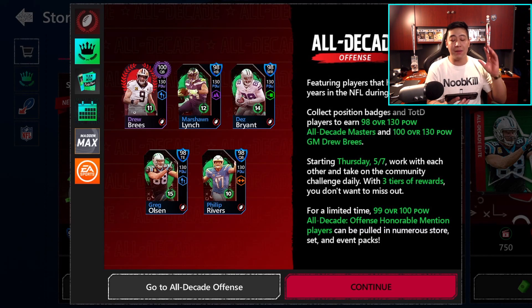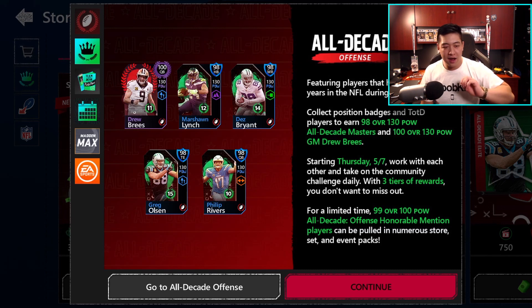There are other 98 overall 130 power guys — eight of them in total, eight positions. You got Marshawn Lynch, Dez Bryant, Greg Olsen, and Phillip Rivers right here. Remember to log in tomorrow, because tomorrow is going to be the community challenge. It starts right at Batch Drop basically, and there are going to be three tier levels. The goals are 300,000 points, 600,000 points, and then the last one is 9,000 points. We're going to get a bunch of Boomer Bust packs if we finish them off.